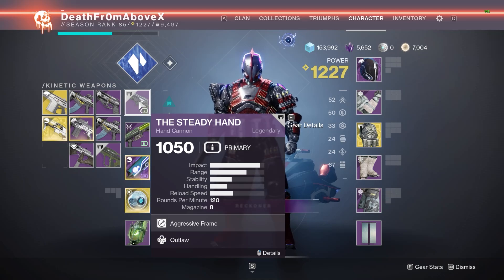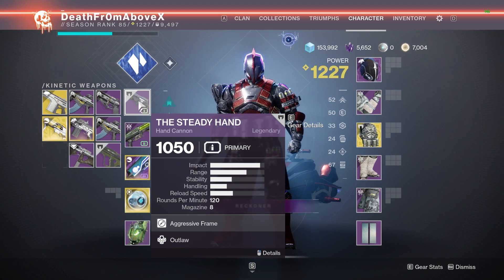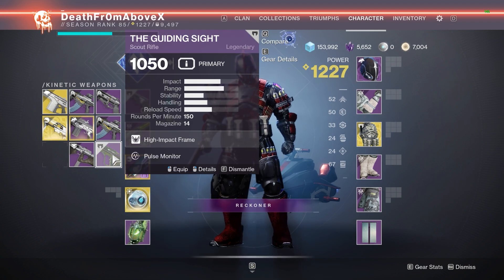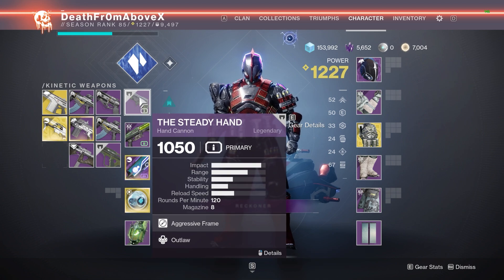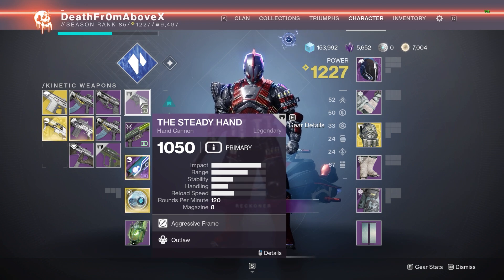Welcome to Destiny, I am Death from Above and this is Corbin. We're going to do an iron banner preview. We're going to look at each one of these guns — the Steady Hand and the Guiding Sight. I have the old year one versions. These are iron banner weapons coming back this week and you'll be able to get new random rolls. I'll have god roll guides up very shortly.